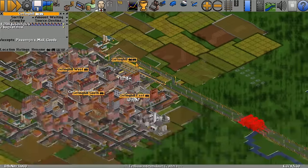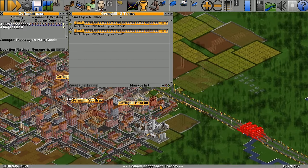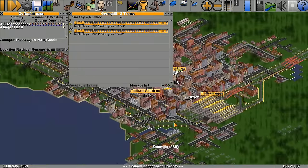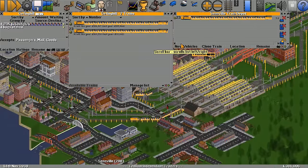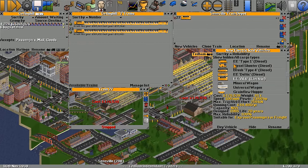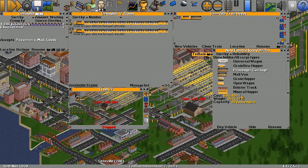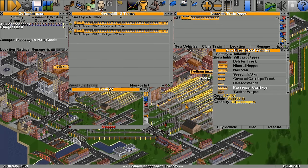How many trains have we got running between Tedham and Glenping Hill? Just the two — and they've got mail vans on the end. I don't want to do mail at the moment — I want to concentrate on all these poor passengers not getting where they want to be. Let's get the AL6 back out and give it some passenger carriages.